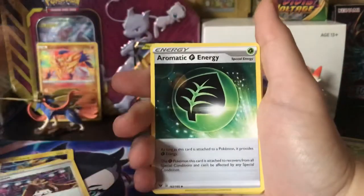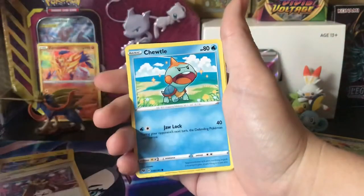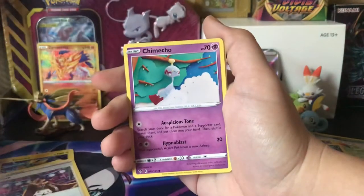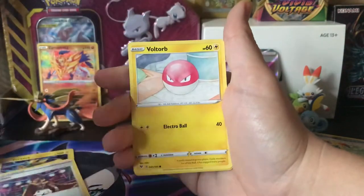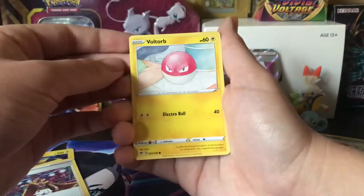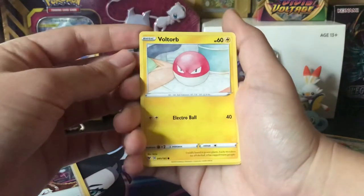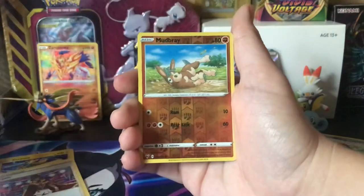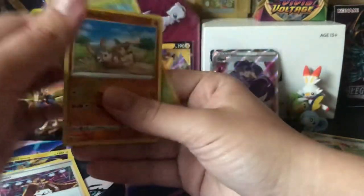Fighting, Charizard Energy, Metal, Hitmonlee, Jigglypuff, Vullaby, Chimchar, Anorith, Voltorb — where's your dad Voltorb? Is he in the Power Plant? I thought those were pillows for a second. Mudbray Reverse and a Shiftry — nice. How many more packs? Four more to go.